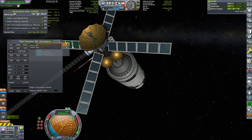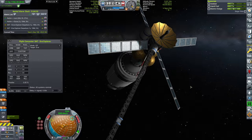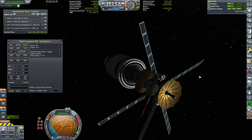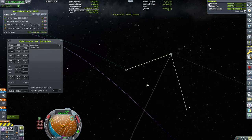This is the first probe that has successfully exited Kerbin's sphere of influence, and that means we really should capitalize on that and gain all the science we can. We'll toggle back the magnetometer boom so it can perform more experiments at Eve's sphere of influence.